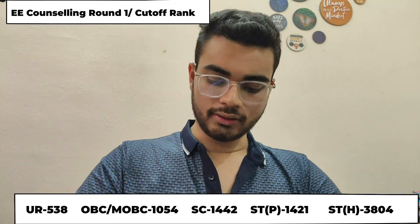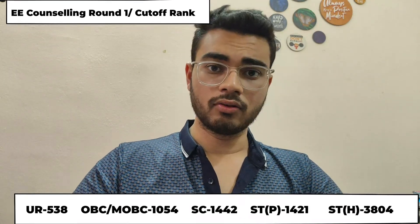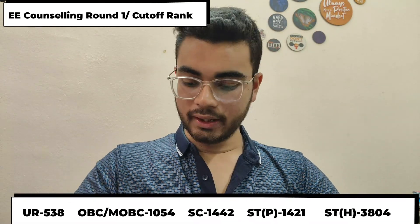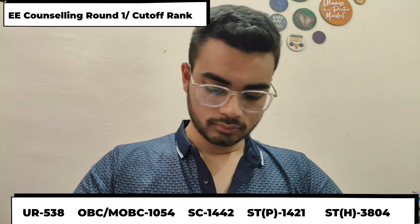Then, if you are from ST category, you have about 400 rank or 530. This is the full chances. You just have about 400 rank or 530 in the Electrical Engineering Branch. For ST hills category, you have about 3,500.